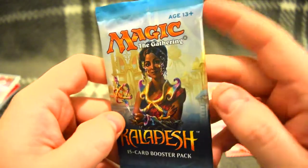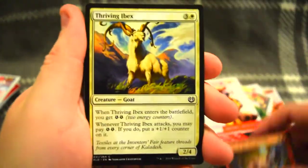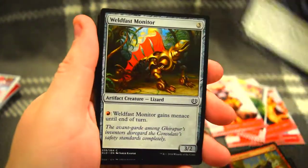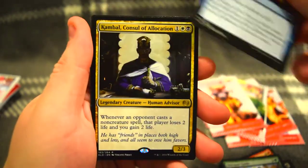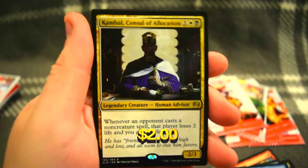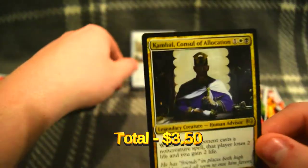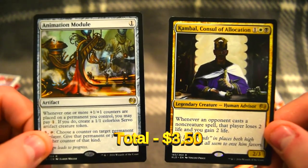Alright, fine, we'll do one more - why not? Let's see what we get in this one. So most rejection, and the rare we've got Kumball, Console of Allocation. Pretty cool looking guy right there - he's got some new artwork. Alright, we'll see if these two are worth anything. Put the prices up on screen. Hope you guys enjoyed. We'll be back again shortly for another booster opening.